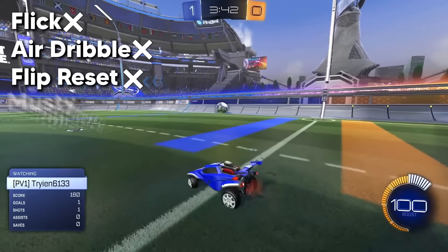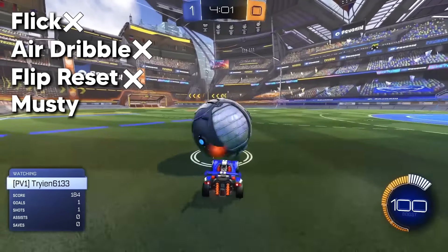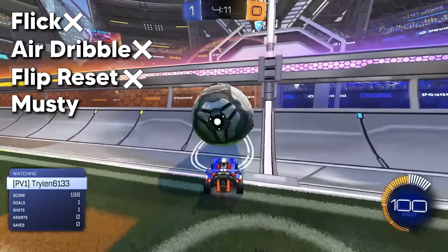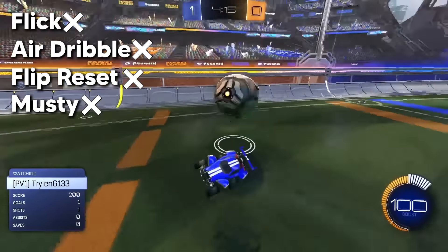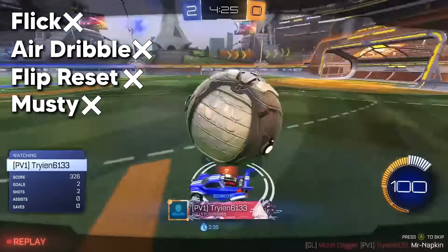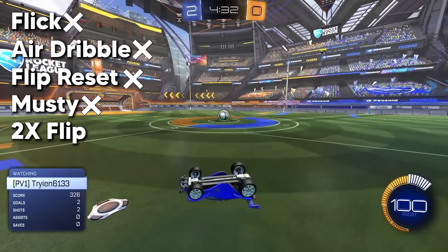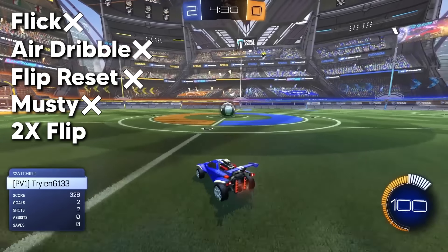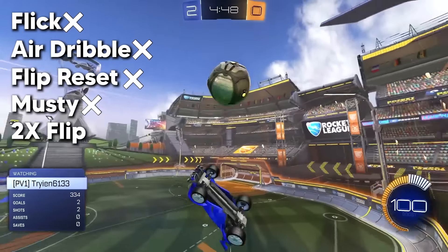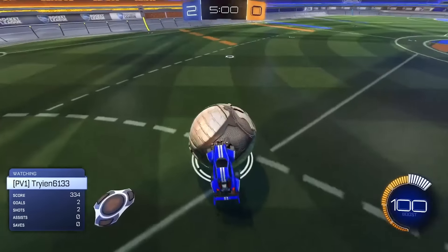Mechanic number four is a musty flick. This is the big question — can Tryon perform a musty flick? You only have one attempt, and so far the attempts have been a little questionable. And there it is — a musty flick by Tryon the gold. Unfortunately, that definitely does not count. The last and final mechanic is a double flip reset — basically like what you just did, except double it. What you have is definitely heart and I can appreciate that.